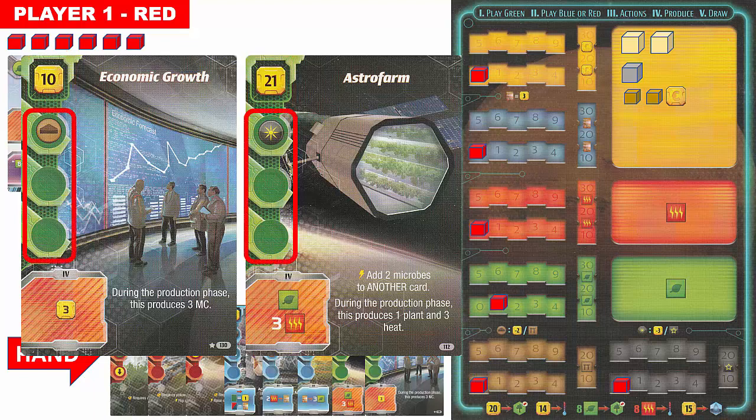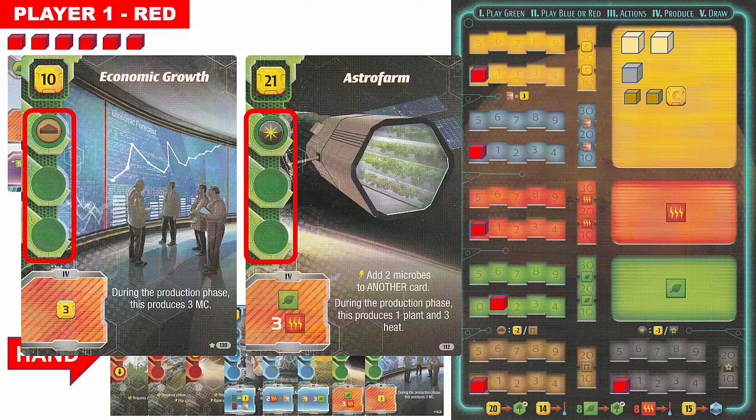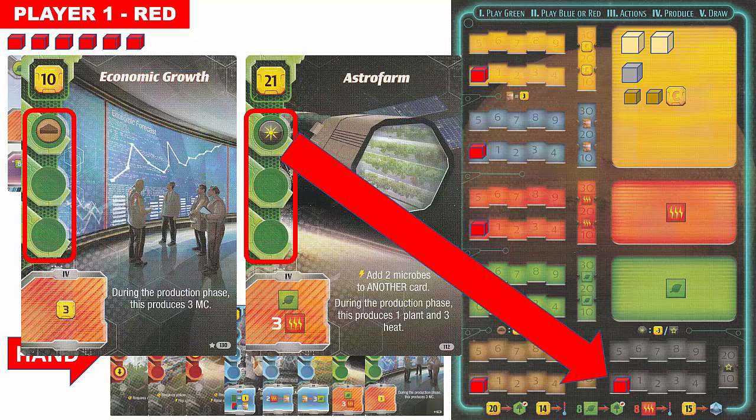The left side of the card shows the card color and its tags — each card can have up to three tags. The first tag on the economic growth card contains the building symbol, referring to the steel production capability. If the player had steel production, they would receive a discount of 2 mega credits per steel capability — so with one steel capability, the cost would reduce from 10 to 8. The Astro Farm card has the space tag referring to the titanium capability track, giving a discount of 3 mega credits per titanium point. Since there are no titanium points, there is no discount available for the Astro Farm card at this time.